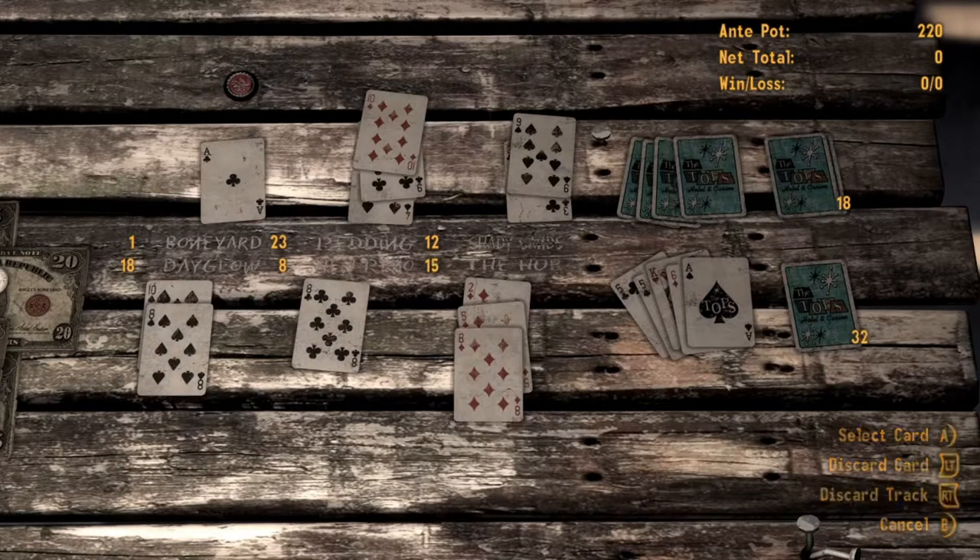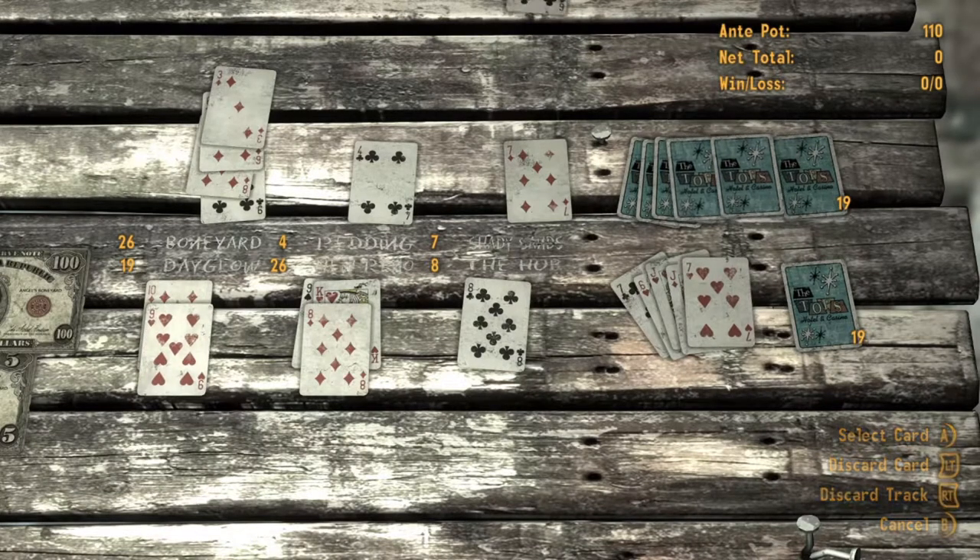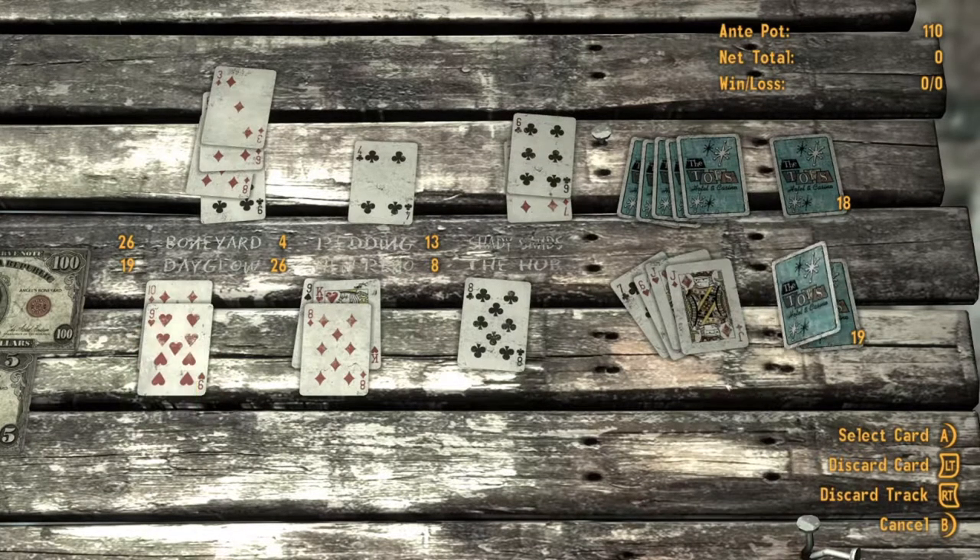When building a caravan you have to either stack the cards in ascending or descending numerical order, and can only change that with a queen, which we will explain later.